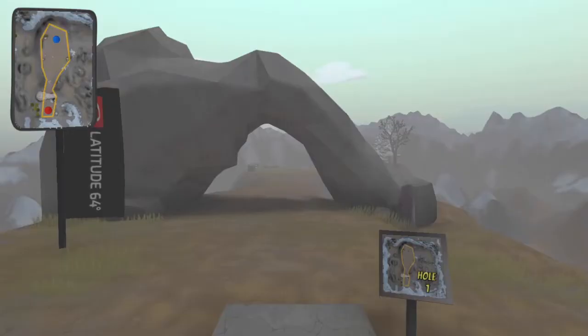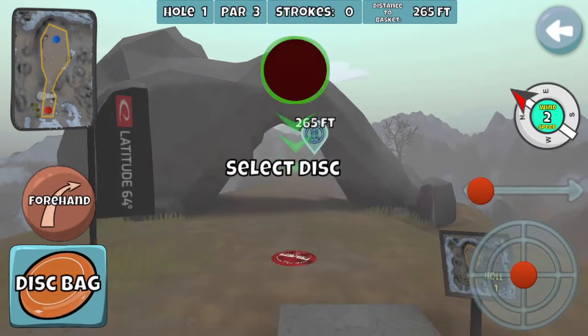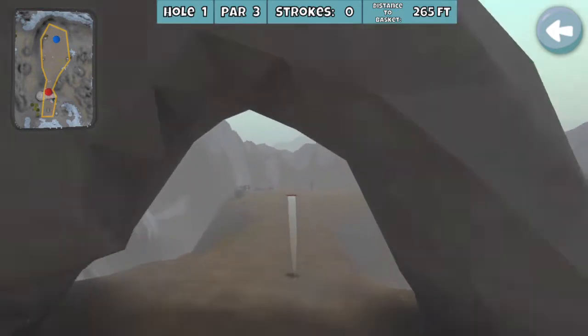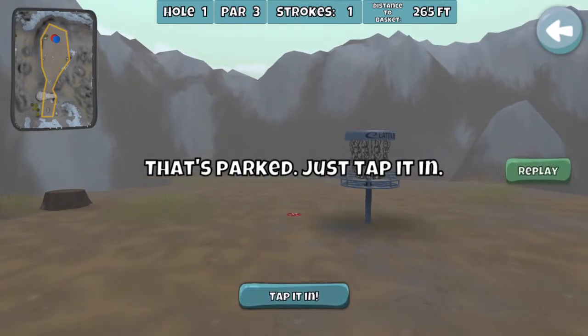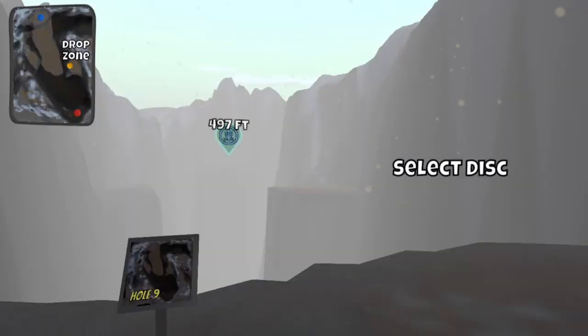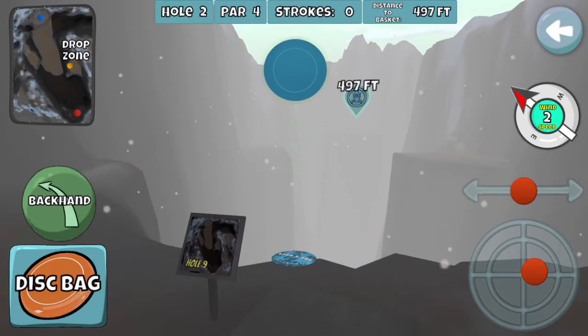Jumping right into round one — I did not look at the scores so I don't really care what people are shooting. Hole one on Crow's Nest: I'm going to throw a sidearm River, and that's one of the reasons why I like the River — I don't have to worry about the Explorer finishing right. It's just straight as an arrow with some slight turn, and that is the easiest hole in the game according to the hole ranking difficulties.